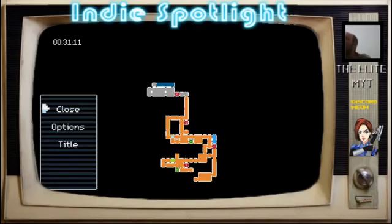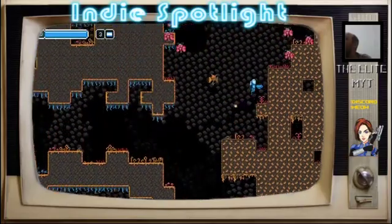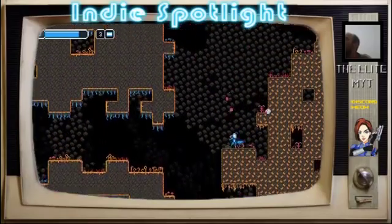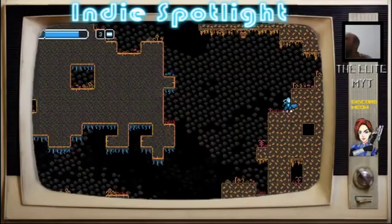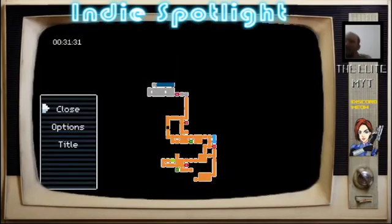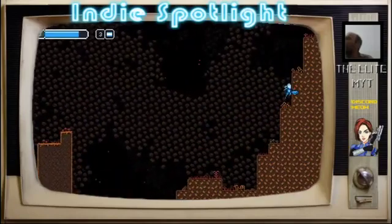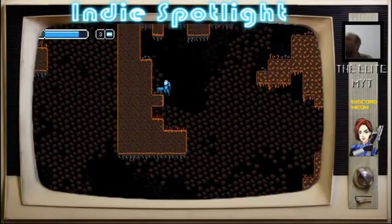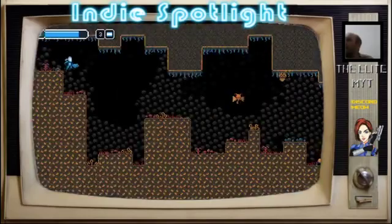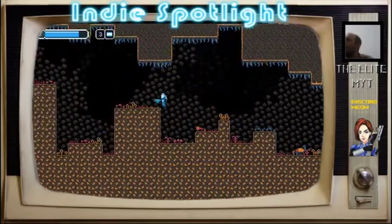I missed it again. The question is, do I try and loop around again? There's no easy way of getting there, is there? It doesn't look like it — looks like there is potentially a path to the right. Maybe I need some kind of morph ball type shenanigans. I'm going to try one more time and if I fail then I'm just going to go with what I assume is the intended path.